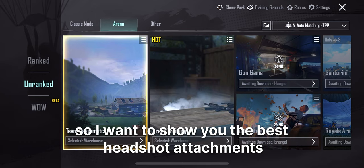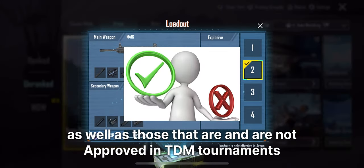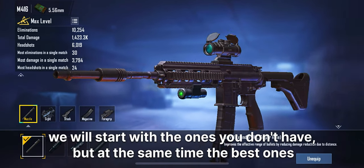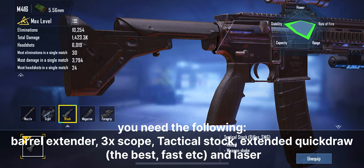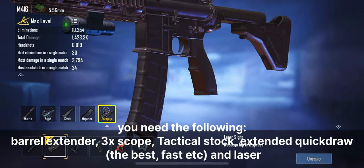So I want to show you the best headshot attachments, as well as those that are and are not approved in TDM tournaments. We will start with the ones you don't have, but at the same time the best ones. You need the following: Barrel Extender, 3X Scope, Tactical Stock, Extended Quick Draw, the best Fast Mag, and Laser.